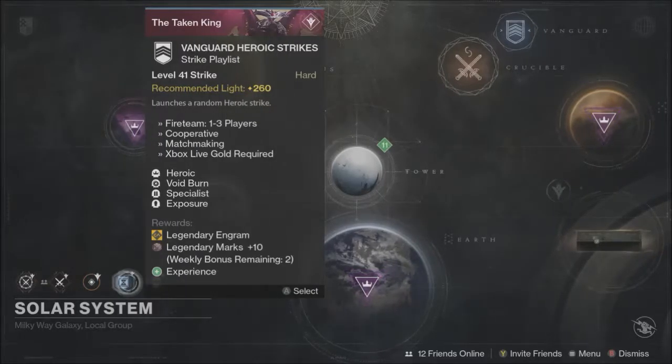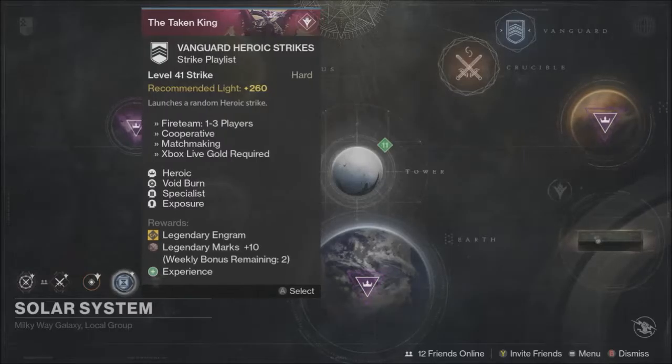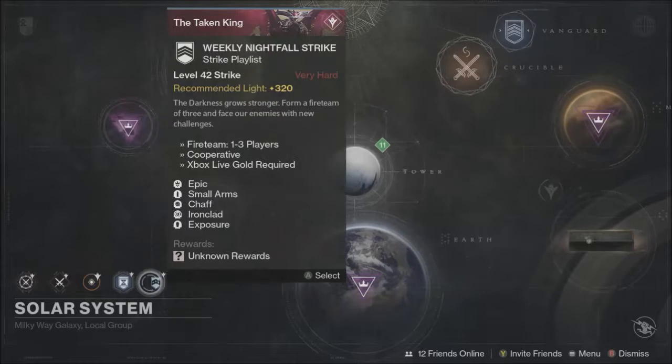Your Vanguard Heroic Strikes do have new modifiers now. The modifiers are Heroic, Void Burn, Specialist, and Exposure. Void Burn means that void damage from all sources is increased. Specialist means your special weapon does bonus damage while your primary and heavy do reduced damage. And Exposure means your shields don't regenerate, but you have more of them.